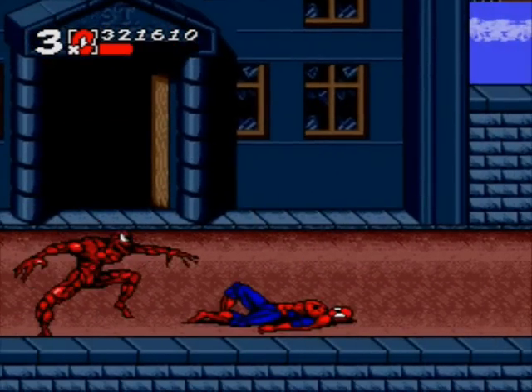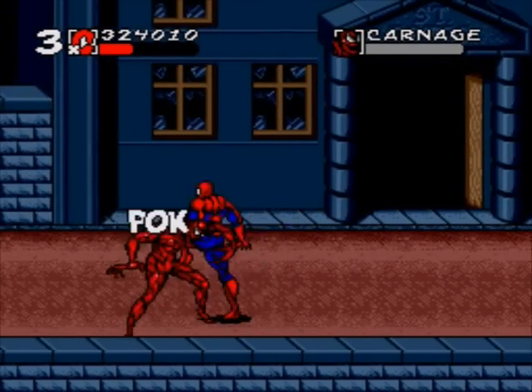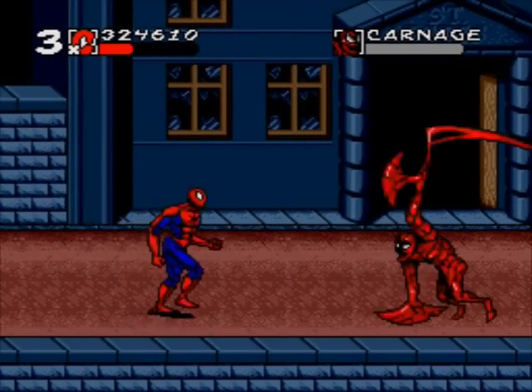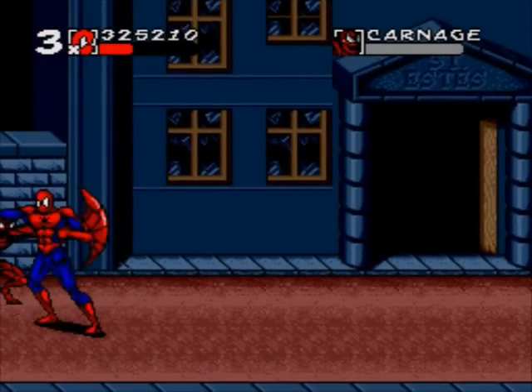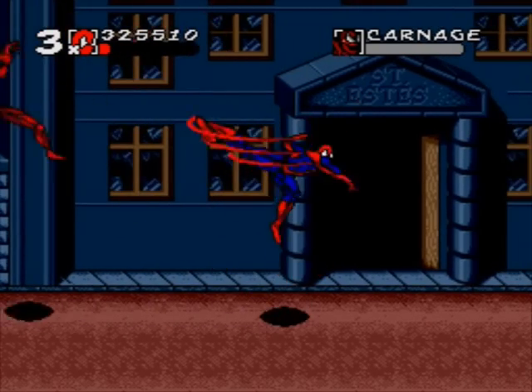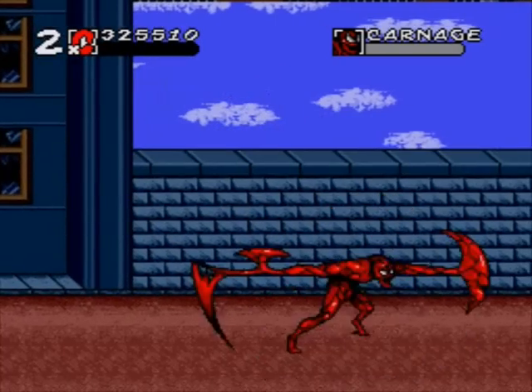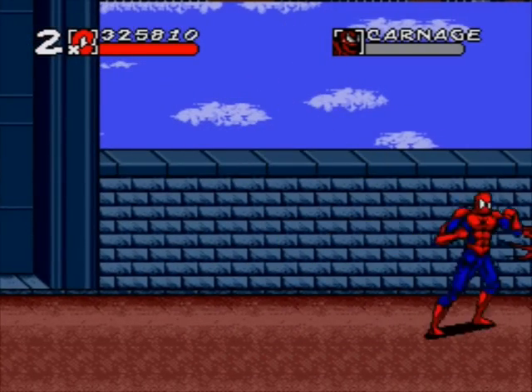Carnage is extremely fast. When he does his dash attack, catch him at the end of it and you can catch him off guard a lot. When he does that move, watch out because he can follow up with another attack right after.